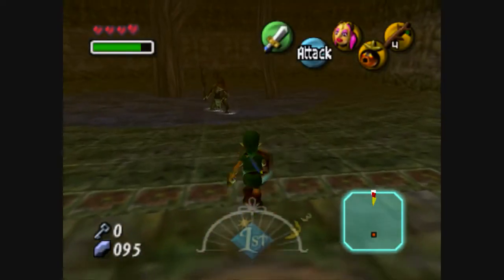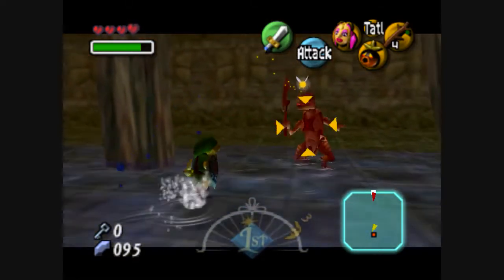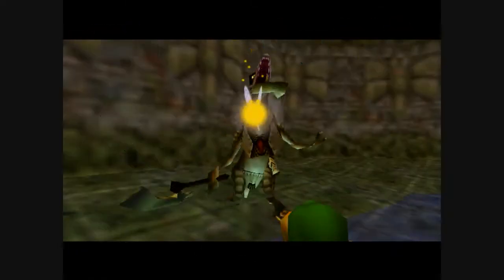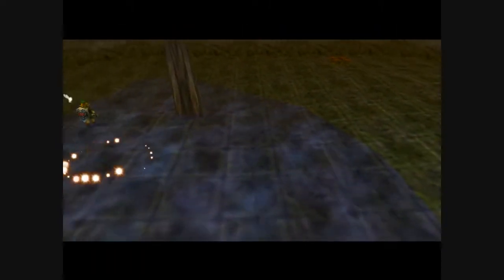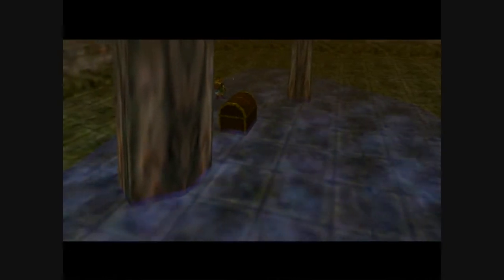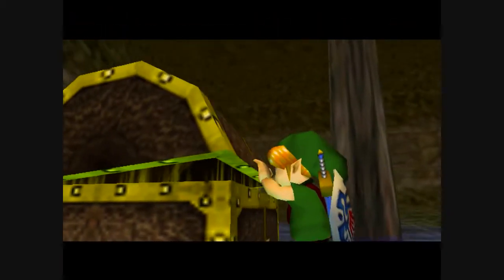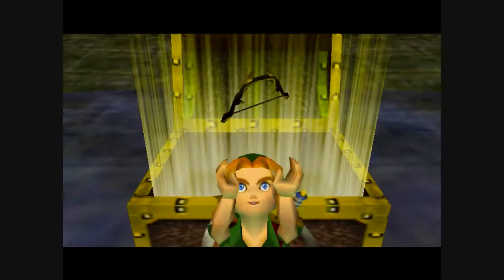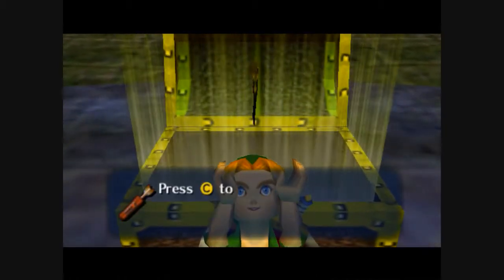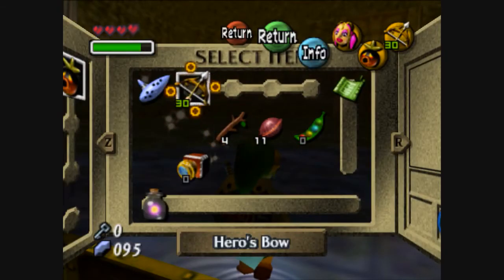The sub-boss is still a little later on. Do not fight this guy as a Deku Scrub because he breathes fire and the fire will kill you instantly — instead just do what I did and you should be fine. Just kicked his ass. But this is the dungeon item we're picking up. I love that we get arrows this early in the game — it's awesome.